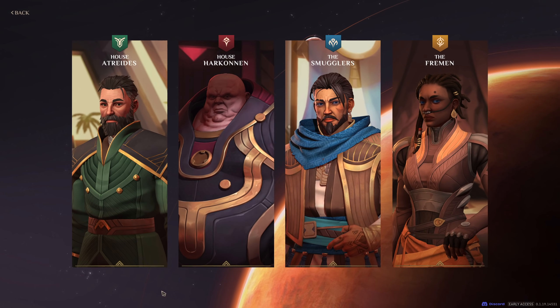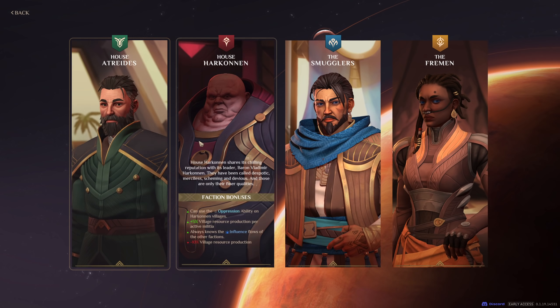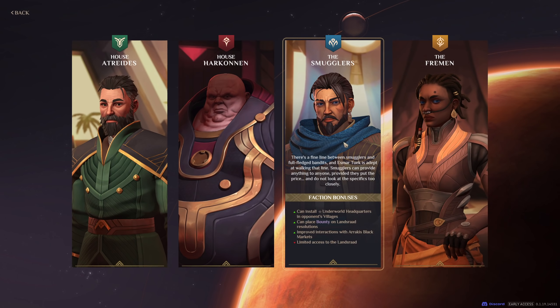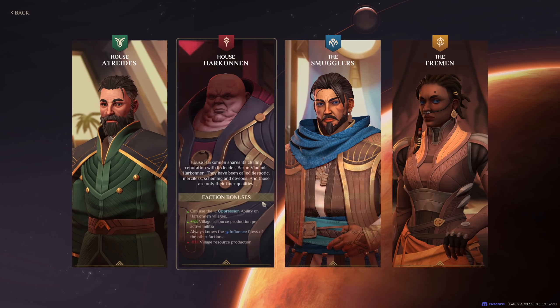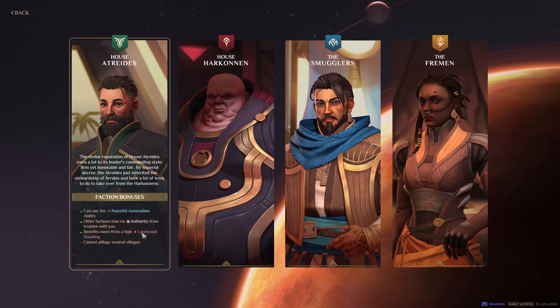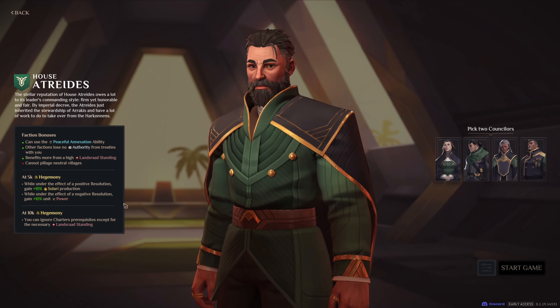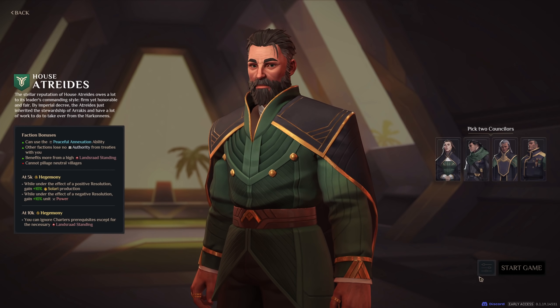You can play as one of four factions: House Atreides, House Harkonnen, Smugglers, or the Fremen, and they all play quite differently. There are some pretty major differences between them. If you are only just getting started, I think House Atreides is the best one to start with. So let's start with House Atreides.